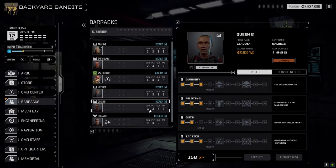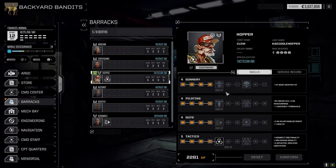In the barracks, one minor change: Queen B managed to get gunnery up to three. Everybody else is still very low. We haven't even got our first extra level for Hopper yet - played three missions and getting very low experience, but that's fine.